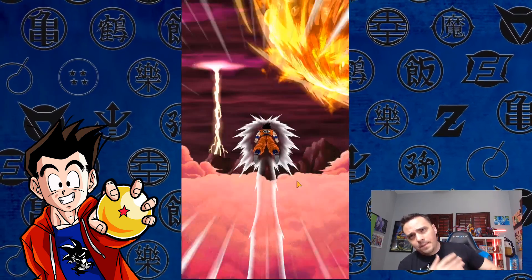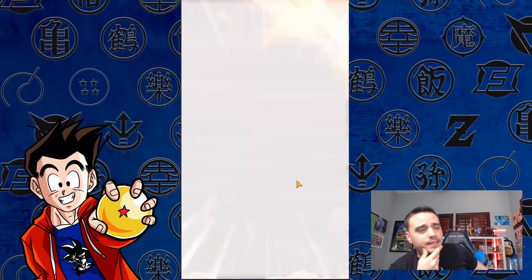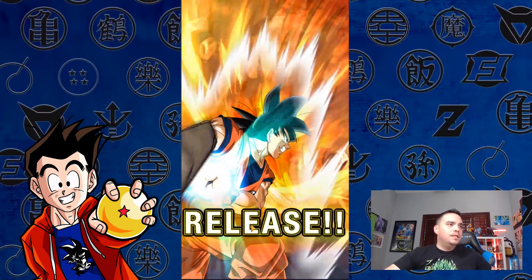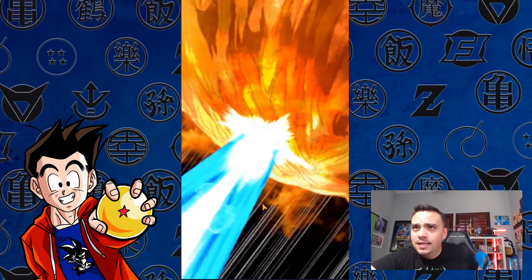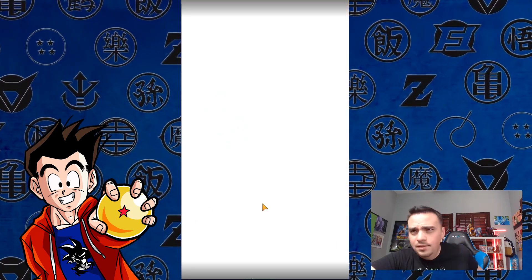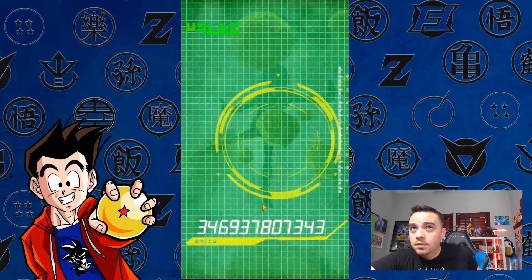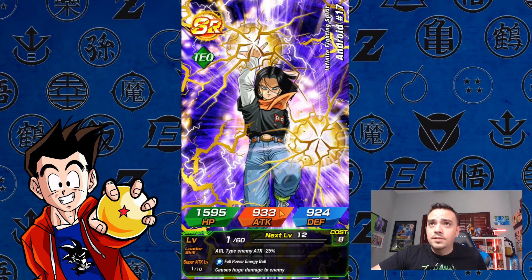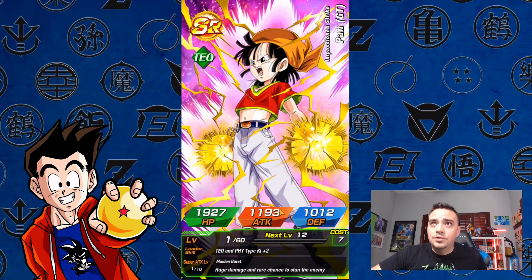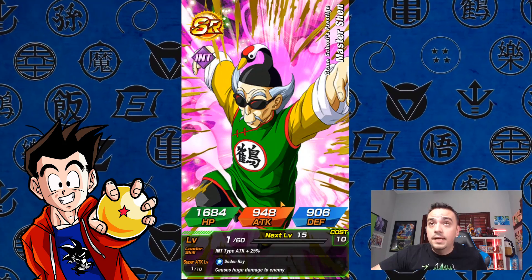Anyways guys, the reason why you're here — we're going to hop back into the summons. I haven't had the best luck in this game. That kind of lagged a little bit there. This might be... thank you Dragon Balls. It's sometimes good to me. Let's see what we can get here. Android 17, Pan GT. I feel really lucky all of a sudden. Master Shen.